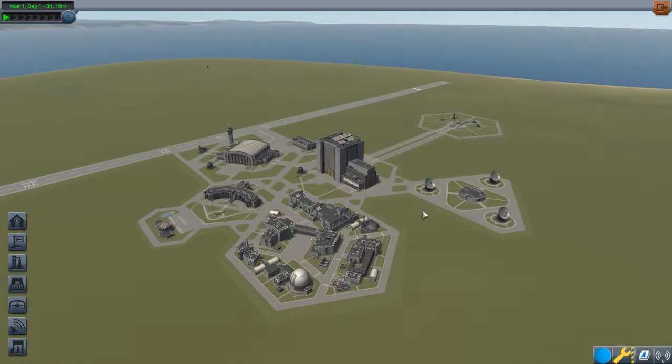Now you may be wondering: why not just build a regular space station, like assemble it in orbit like NASA does? Well, it's actually very difficult, and to get the idea across a bit better, here's a short clip of someone that is totally not me trying it for the first time. So roll that clip.